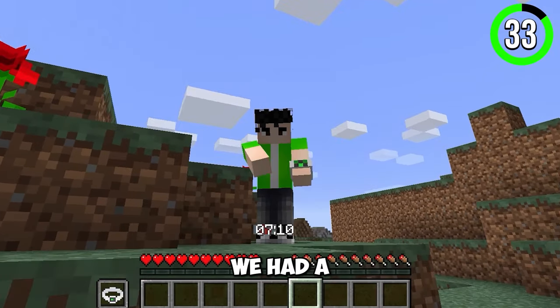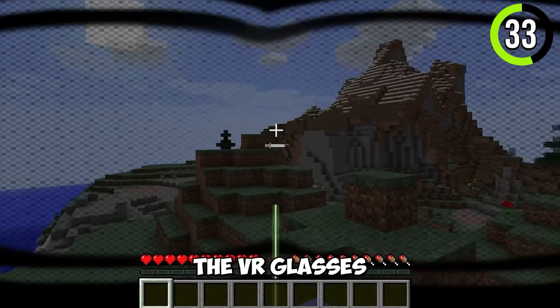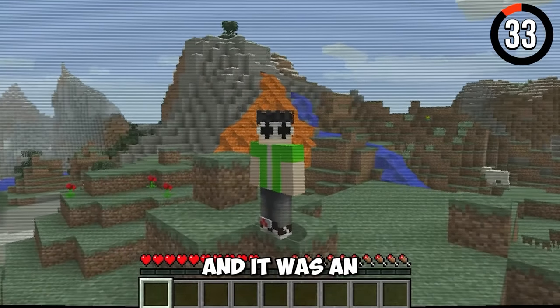2016 Minecraft was cool. There was a weird trendy update where Mojang added items like VR glasses, USB ports, and smartwatches. Sadly, this update lasted only for a day and was an April Fools exclusive.